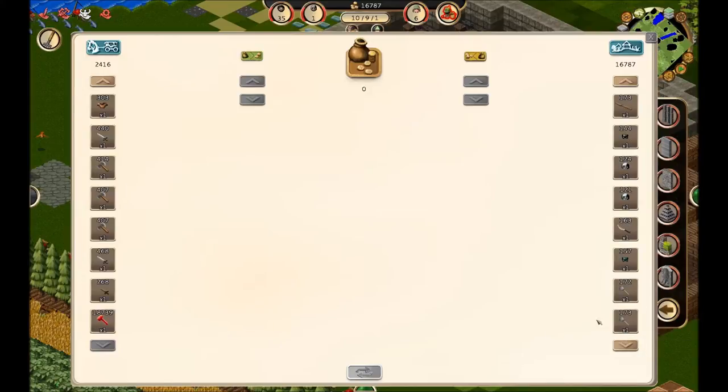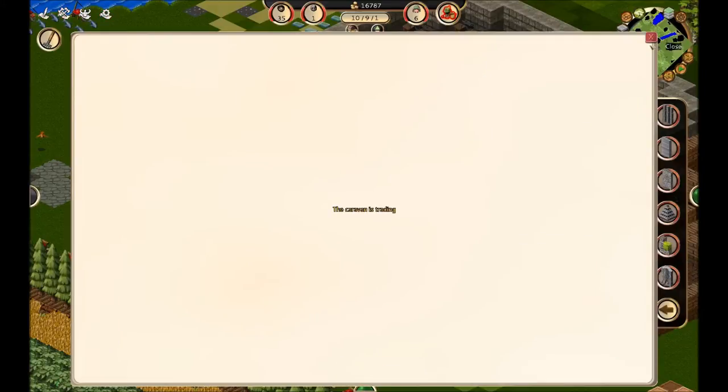One thing I wish the developers would change: iron greaves are 144 gold, but diorite greaves with a white modifier, which are substantially better, are really not worth much more money. I kind of wish you could get a bit more cash for that sort of thing, but no point complaining about it. Let's sell a stone mace just to get him out of here and out of our hair.